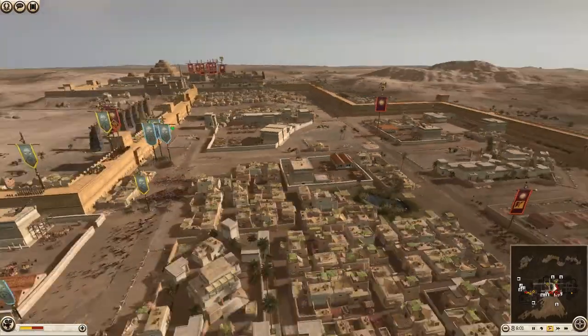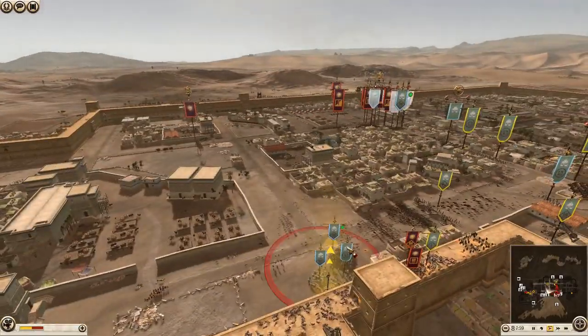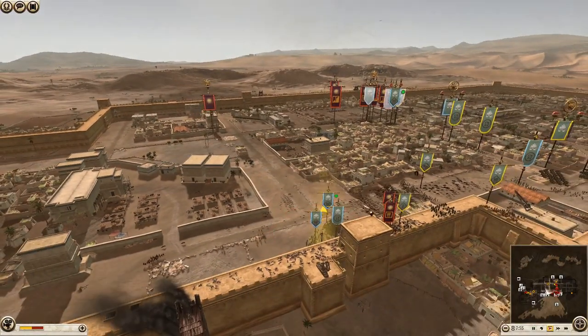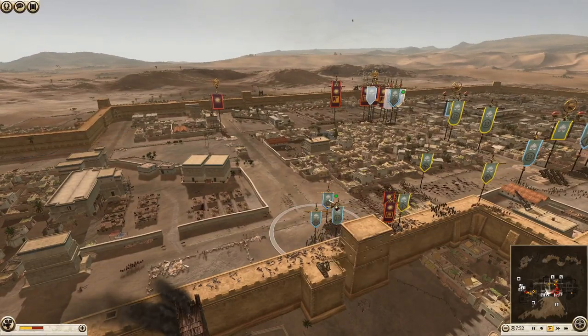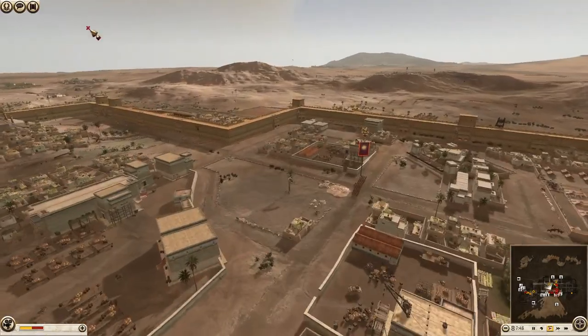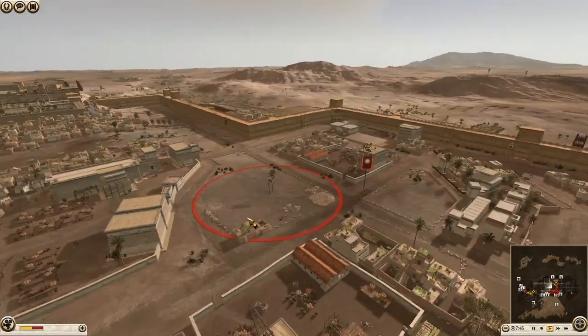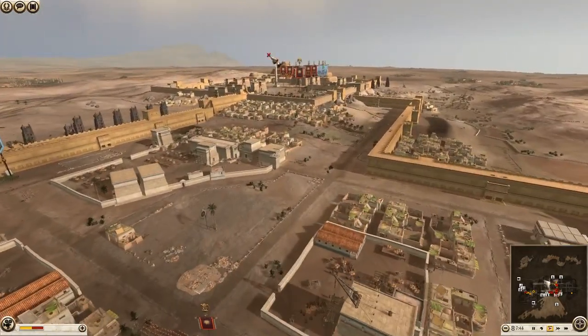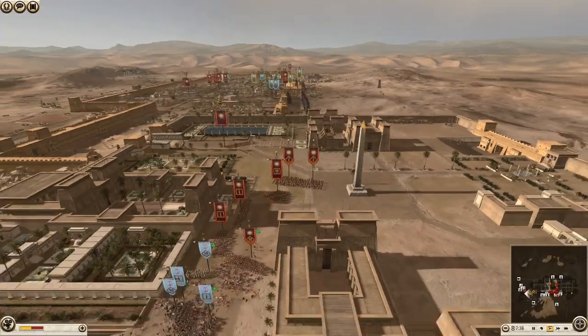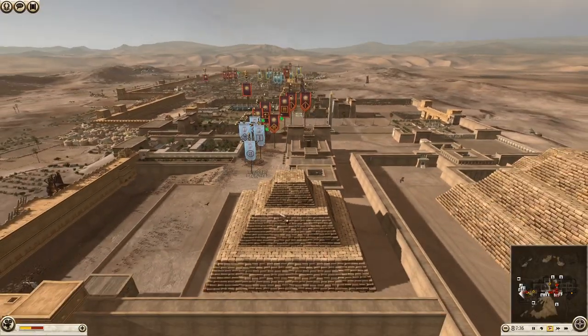Both sides are running out of forces now. If I were Armenia, I'd probably send up some units, try and surround these guys on the walls, then send these eastern spears and noble spears onto the capture point to try and take it. Not this huge spire — maybe that huge spire near all these pyramids.